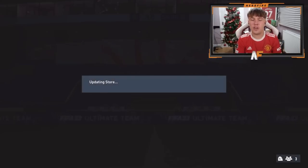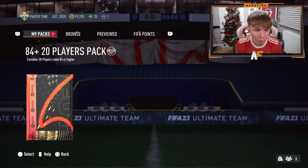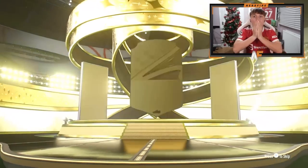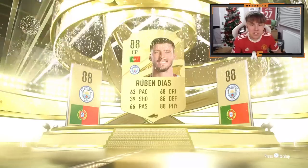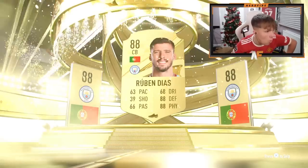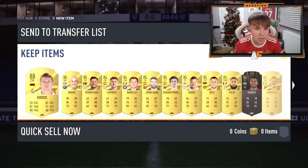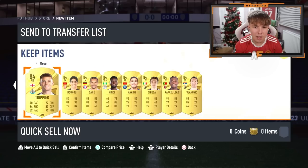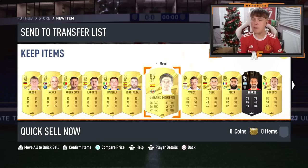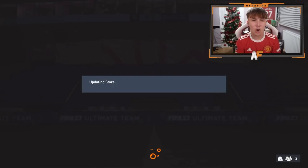All the luck is going into the 84-plus times 20 to end the video. We best see some Winter Wildcards here. There's no special cards — there's no way, right? There's no way there's going to be no special cards. 88, 88 — unless they're behind some of the players. That is terrible. They have not given him a single Winter Wildcard. I don't know what to say apart from ending the video there, because I don't even want to talk about that anymore. That is horrific, EA Sports.